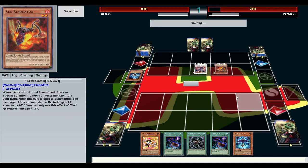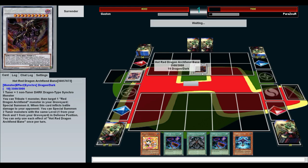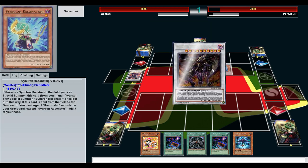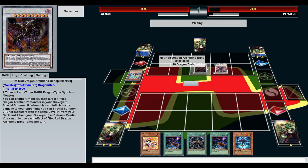Oh, he's got Archfiend Bane — when this inflicts battle damage. Can you make it into something even bigger? No, he's just gonna summon that out. Unfortunately he has no protection. That's why he always has to go for the void dragon that can negate spells and stuff.